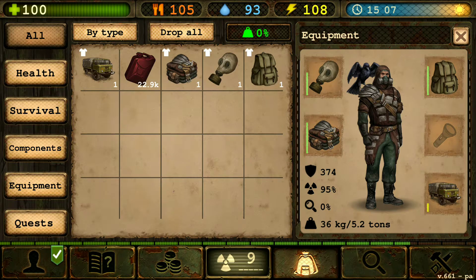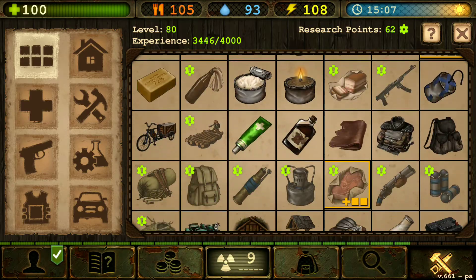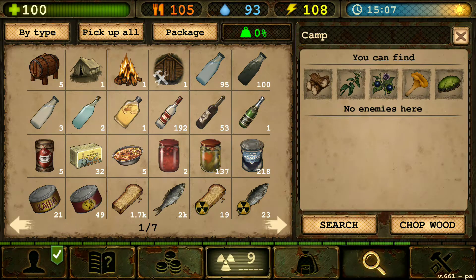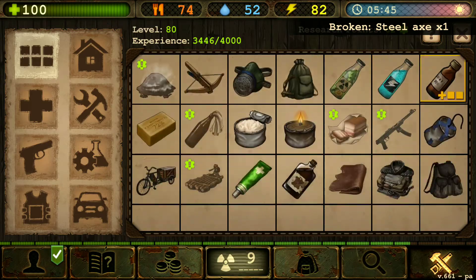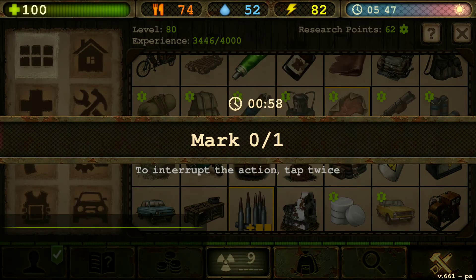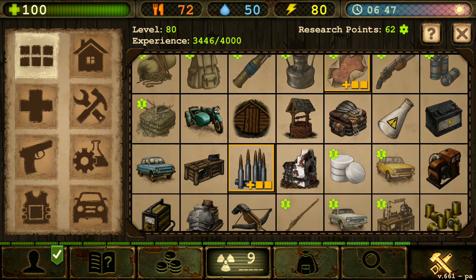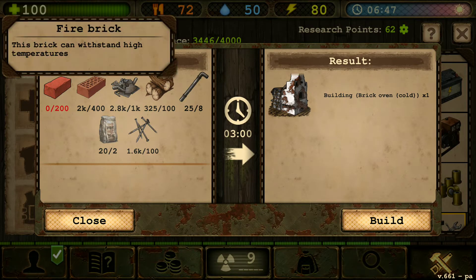Drop everything. Let's see if we can make that well, because we are in need of it too — we're running out of water. We need wood. That should be enough wood. There we go. Perfect, we got the draw well.